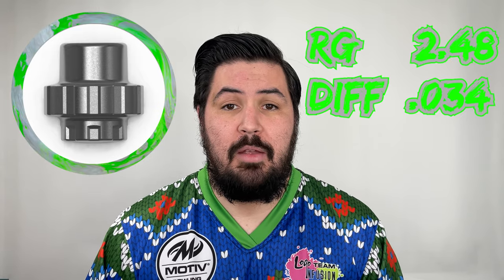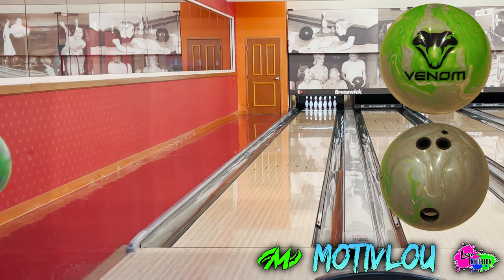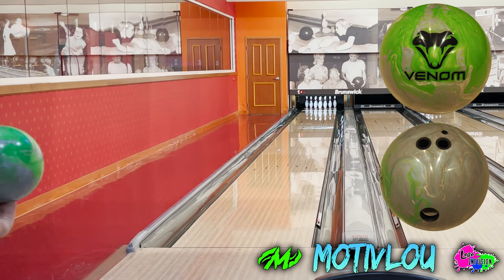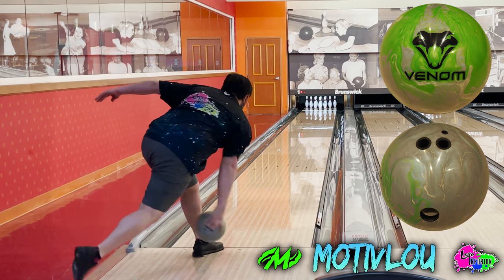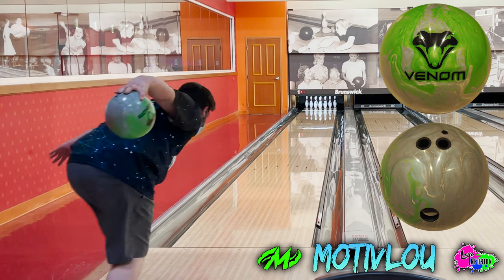All three of these bowling balls are so good — I genuinely love all three. The Fatal Venom, just like the Venom Shock, features the Gear core with an RG of 2.48 and a max differential of 0.034, but this time wrapped in the Infusion pearl cover which comes out of the box at a 5500 laser scan polish. This medium pearl is the ball you go to when you encounter a lot of early friction as well as down lane friction. Bigger asymmetrical pearls with lots of early friction tend to roll too early, so you want a ball that clears the fronts and creates a nice down lane motion — which is exactly what the Fatal Venom does.